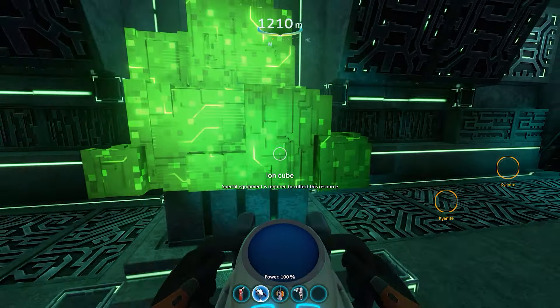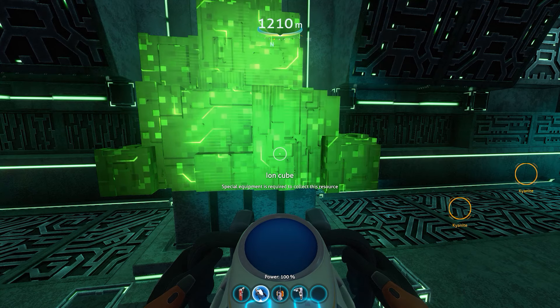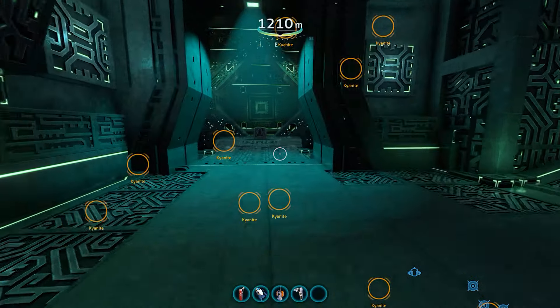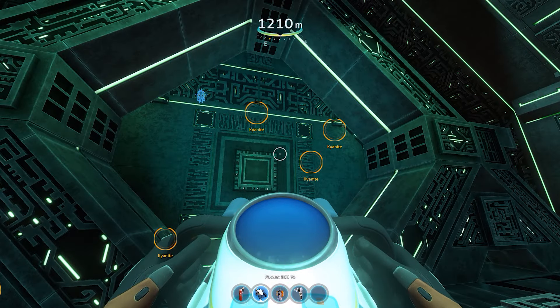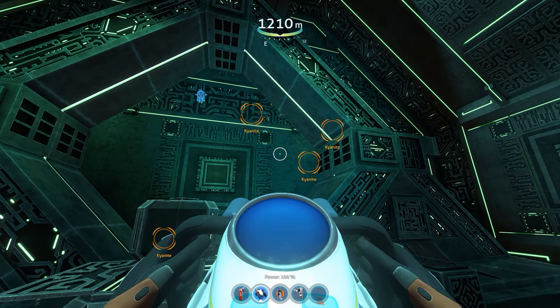Good news is you're going to get a ton of ion cubes if you bring your prawn down here — you can drill this. You can use all these ion cubes to make more of those tablets. Those ion cubes are going to actually open up these gateways, and then you have portals across the world, which is really cool.